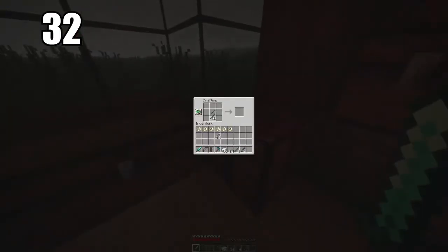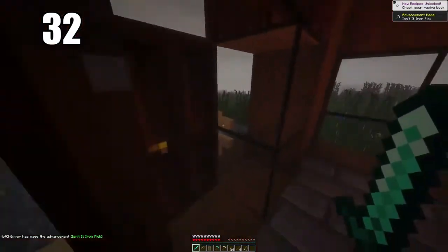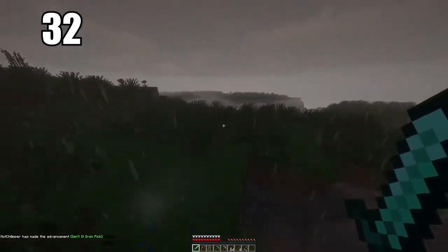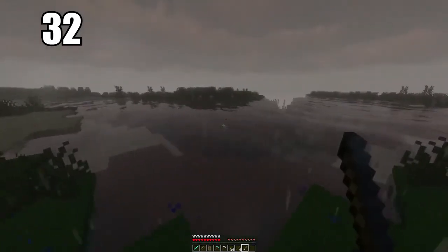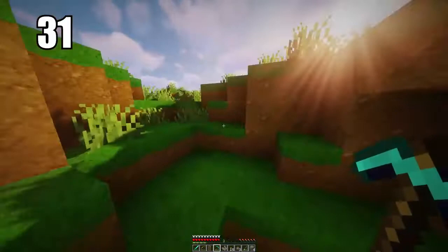Tip number 32: iron is one of the most valuable things in the game even though it's very easy to find. It's the best multi-purpose ore you can ever have. I recommend using all your iron for everyday tools — swords, pickaxes, armor. Diamond stuff should only be used when absolutely necessary. You should have loads of iron tools in circulation, and if one breaks it doesn't matter because the resource is very easy to find.